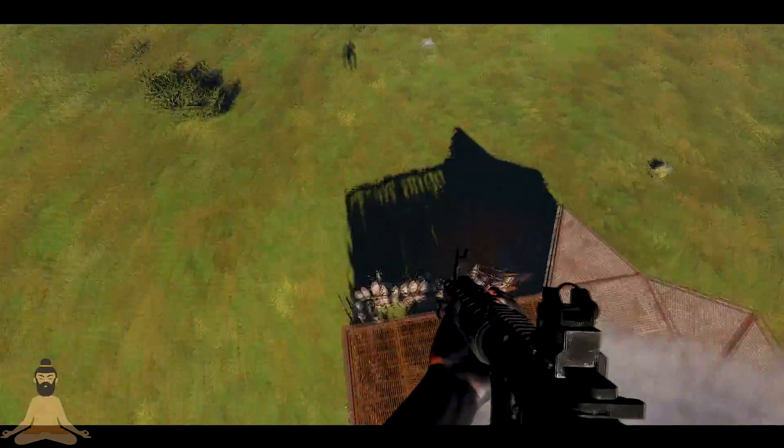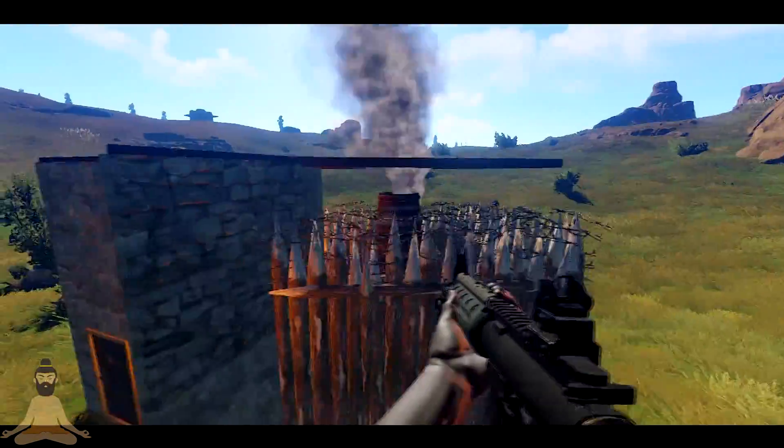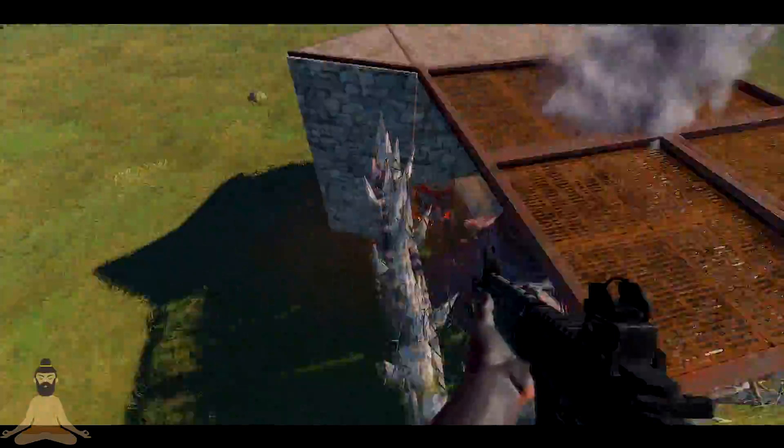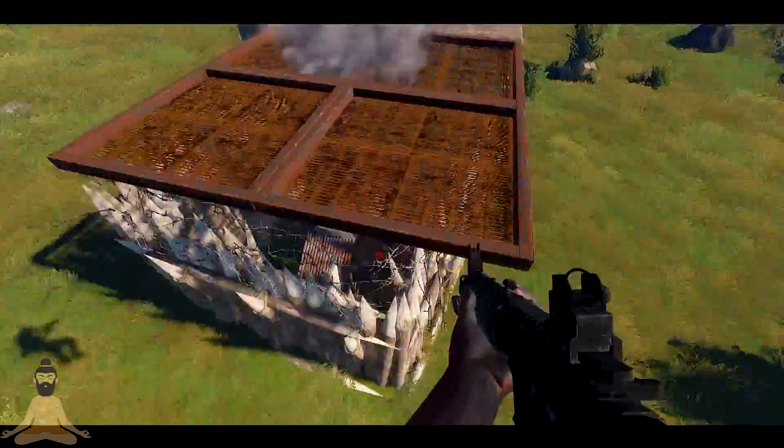If you go to the top, as you can see I use the wooden spike walls — you can actually use high external stone ones if you want to. And with the new update, the floor grills allow you to place them above the furnace.